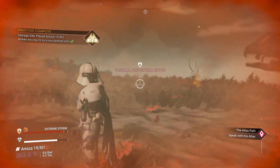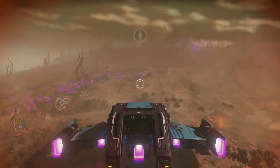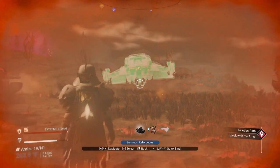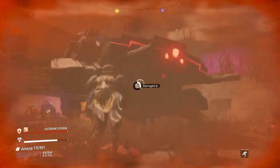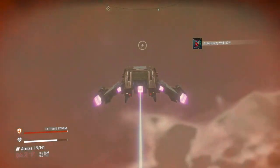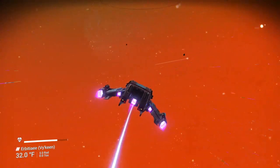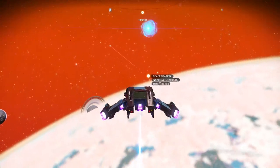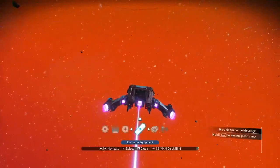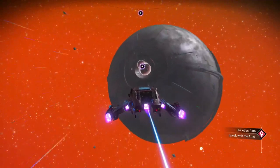That is basically how to do that. I'm going to show you one more thing. We're going to take the C-class up to the space station. We'll end up trading in for my other solar ship. Let's go to the Anomaly because we can do what we need to do there. I don't have multiplayer on, in case you're wondering — that's the reason why I'm finding all these ships very easily.